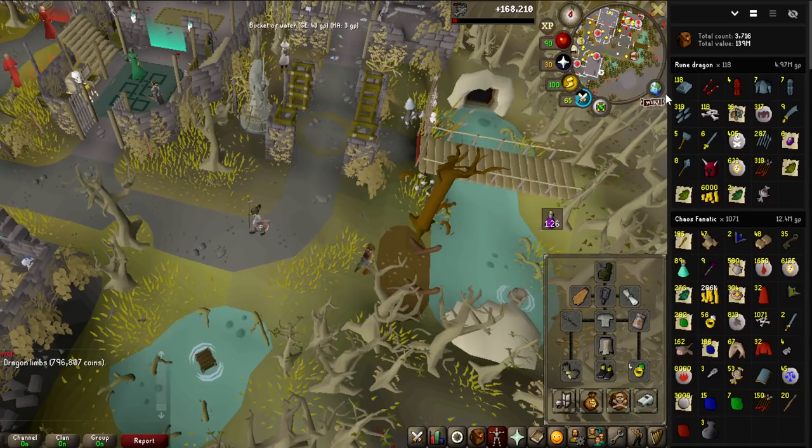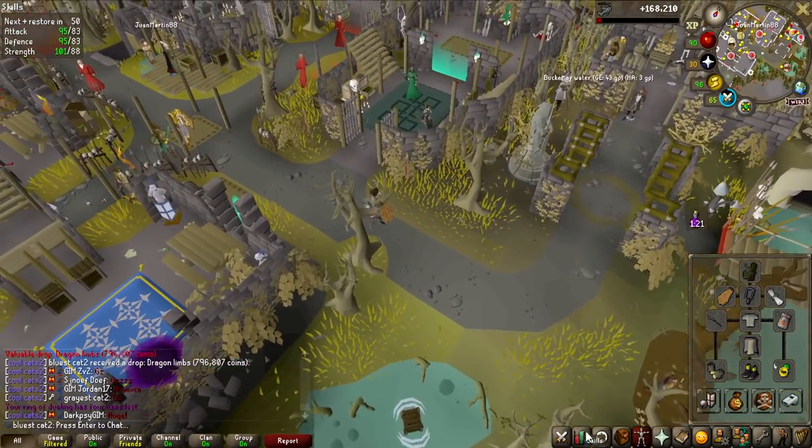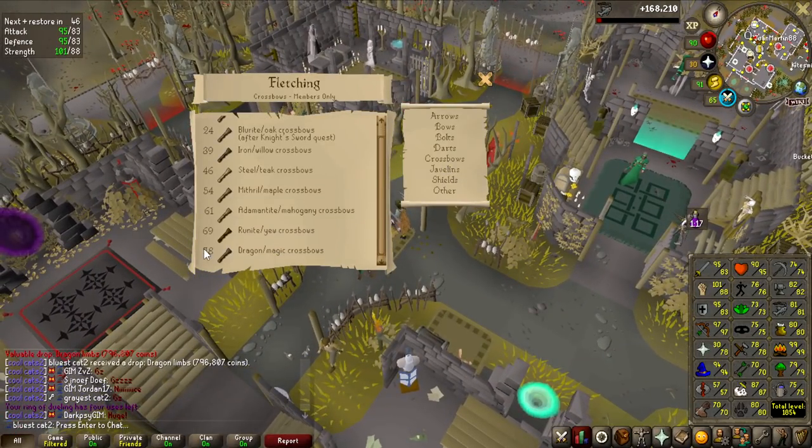118 kill count — that is really lucky. I guess we should have someone with a Fletching level make this. Let's check — Crossbows, all the way down, it requires level 78 Fletching. That is really low, so we definitely have someone that can do that.